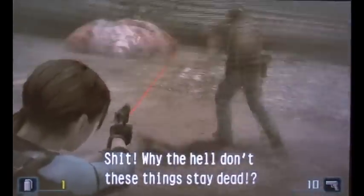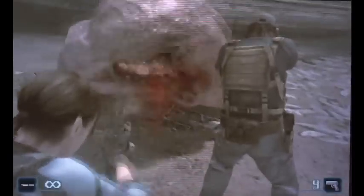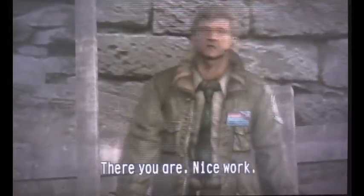Go back and equip your handgun before you go because there's going to be another carcass popping out. The best way is just throw a grenade, then shoot until it dies. You can scan it again but it won't do anything.